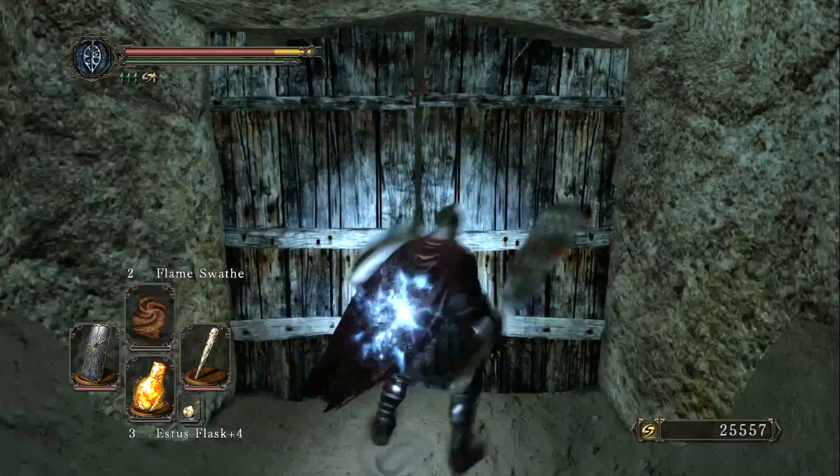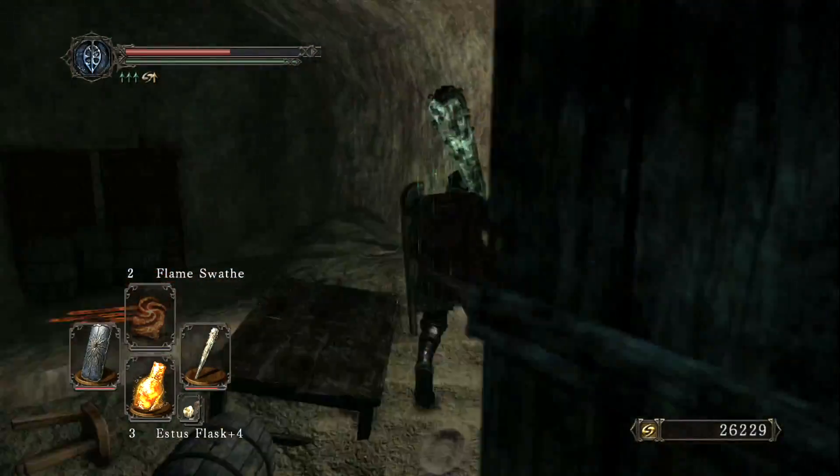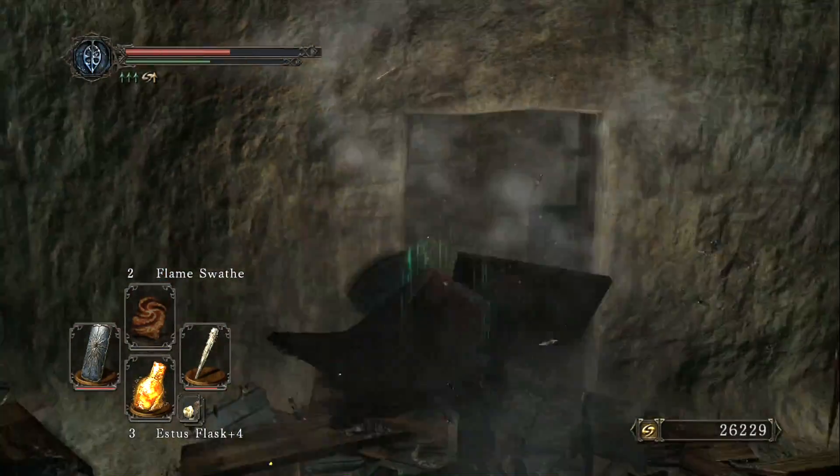Around the back of the quicksand hole are double doors with a chest hidden behind a bookcase. Inside is a Crescent Axe and a Soul Vortex spell.